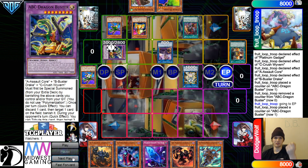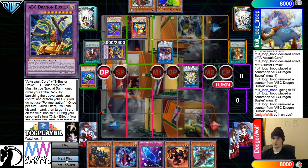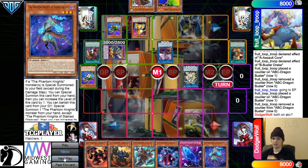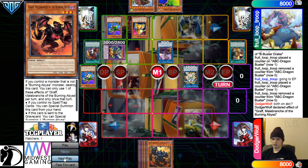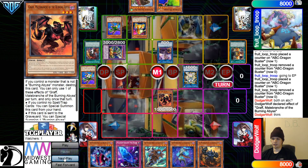If they ever try nibbing you, you just chain to make this unaffected. And then pass — Drill Stained — so they're going to activate Graff Effect, Special Summon that out, and then they're going to go Battle Phase.